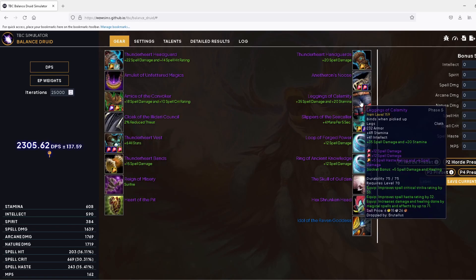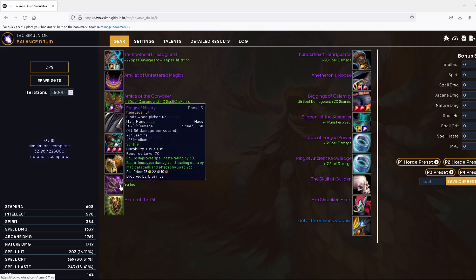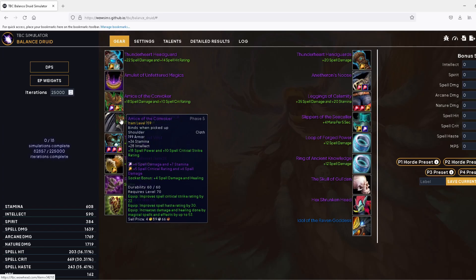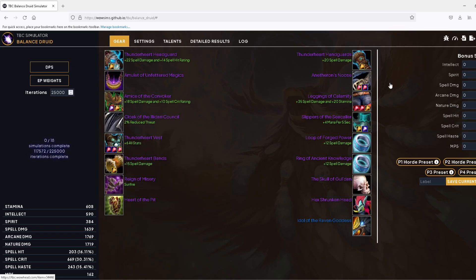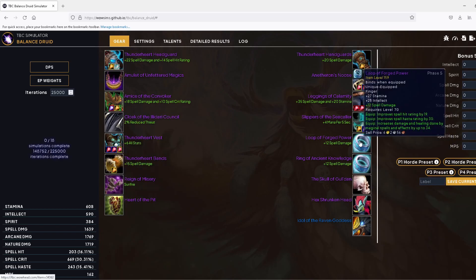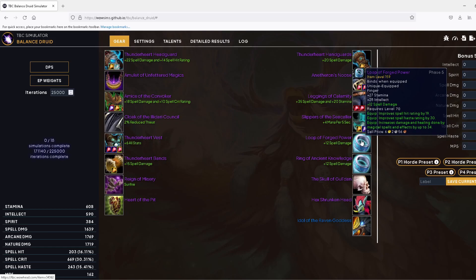I've made a second set assuming we get the best legs, shoulders, the new main hand, off hand, and the new necklace. Since we would lose our four-piece Tier 6 bonus by using the shoulders, we'd still have to get the bracers, belt, or boots — so I put on the bracers to see. Then I had to switch a ring to the Looper-Forged Power, the crafted BOE jewelcrafting ring, to get back up to our hit cap.